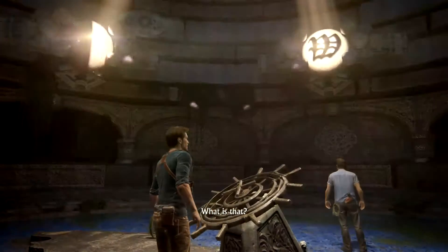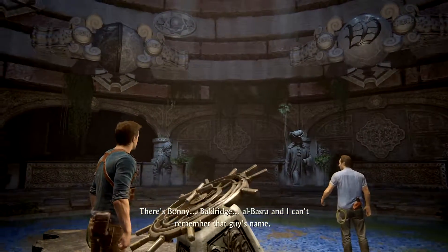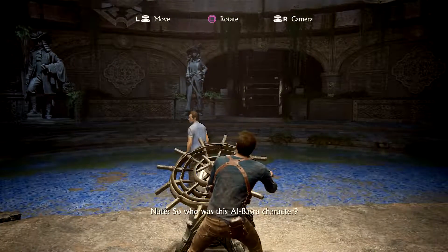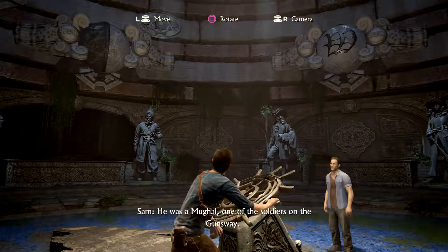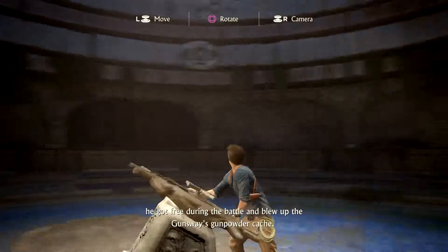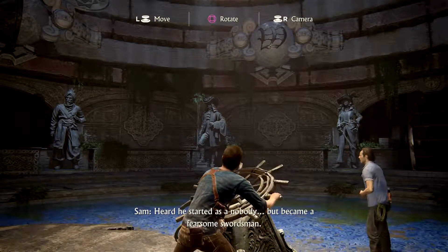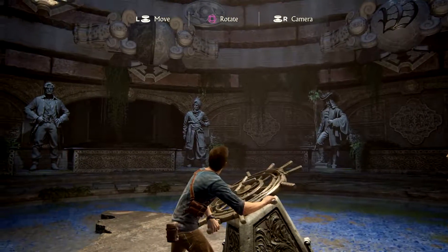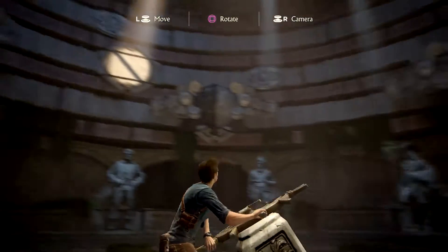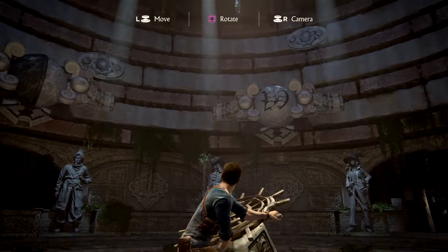Oh sweet, what is that? Look — statues rising! There's Bonnie, Baldridge, Basra — I can't remember that guy's name. Very cool. So who was this Al-Basra character? He was a mughal, one of the soldiers on the Gunsway. What's he doing teaming up with Avery? Stories have it he was taken to be executed — when he got freed during the battle, he blew up the Gunsway's gunpowder cache. So grateful, Avery brought him along — exactly.